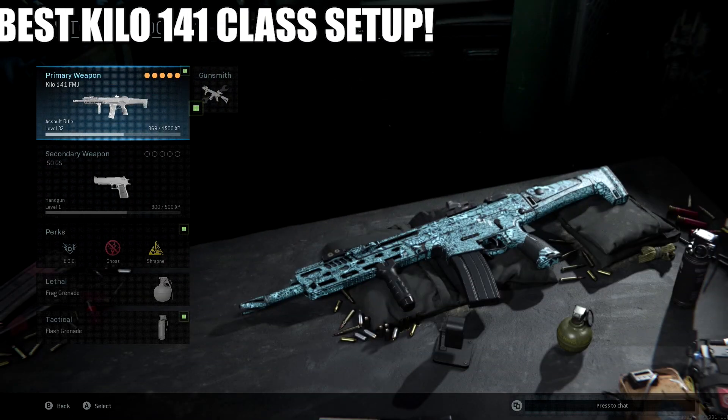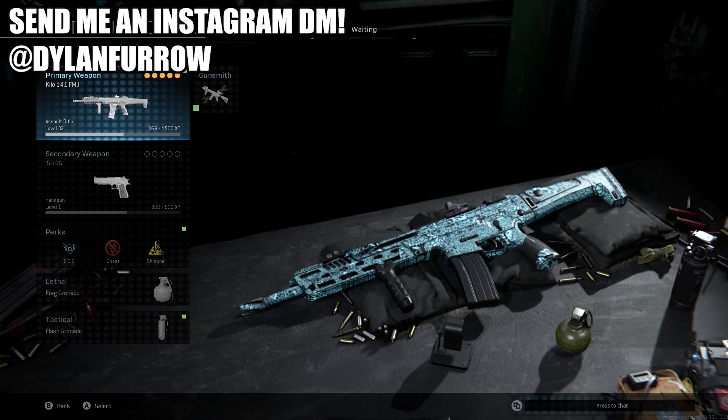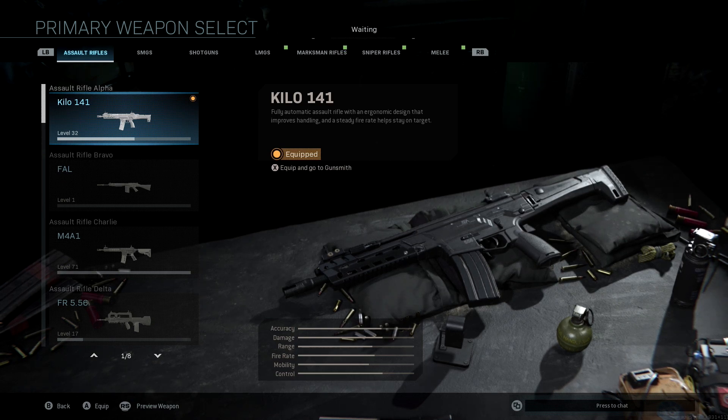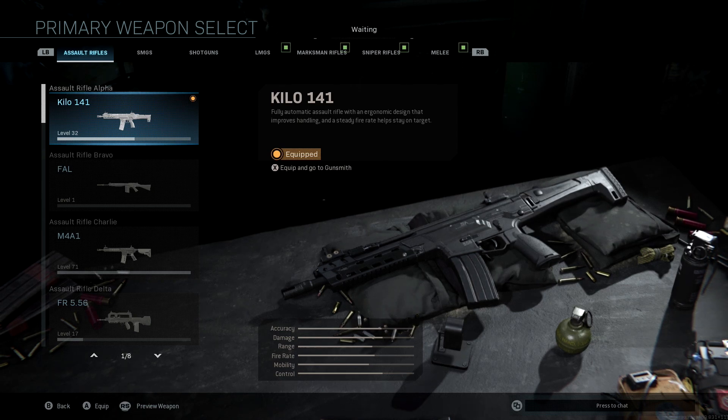What's going on ladies and gents, my name is Arbuckle, welcome back to another video. Today we are back on Modern Warfare and I wanted to share with you guys the best class setup for the Kilo 141. This is the first assault rifle you get in the game and to be quite honest it's pretty trash until you unlock attachments, but with this class setup you guys should be set up for complete and utter destruction.